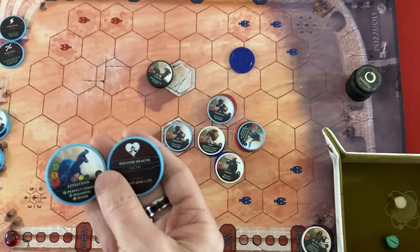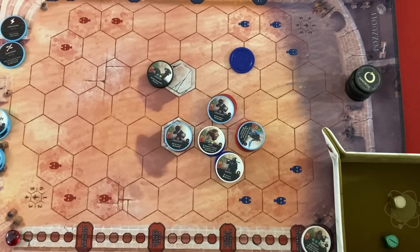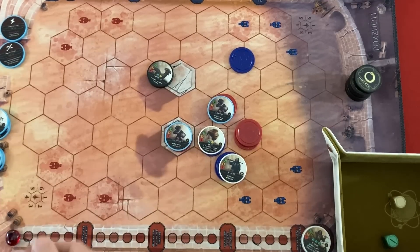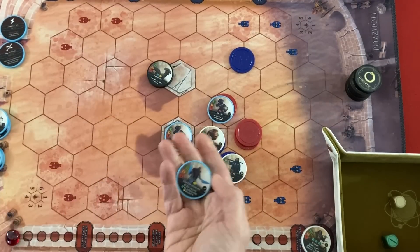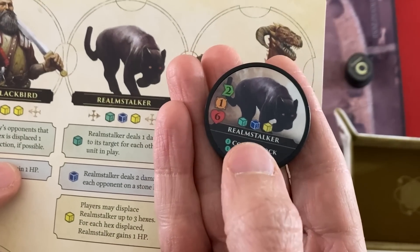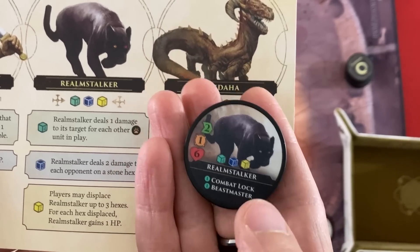Between waves: the immortal's gone, all arena units go back in the bag, all my units come back. The discarded things are tactics you used and units that got defeated. So units that survived are fully healed when I field them again. Maybe this time I'll actually increase crowd favor. Meet immortal number two: the Realm Stalker. Two movement, six health, Combat Lock, Beast Master — and now let's see their abilities.